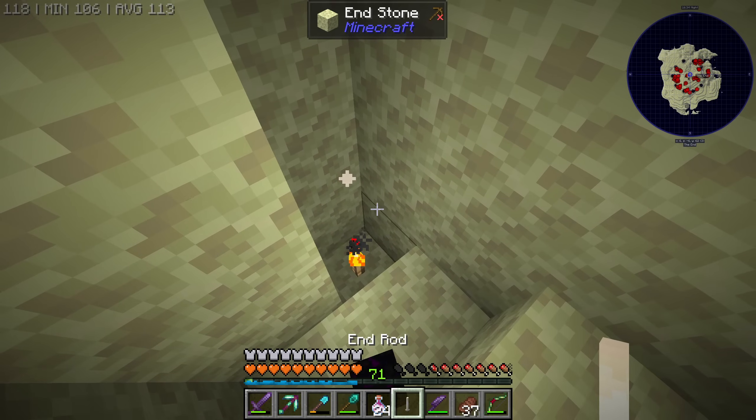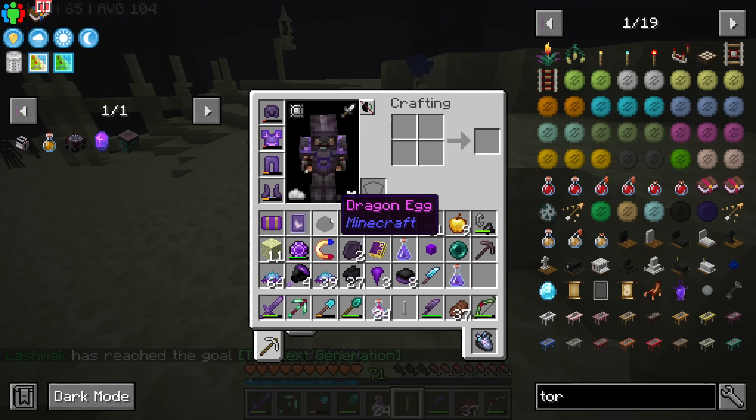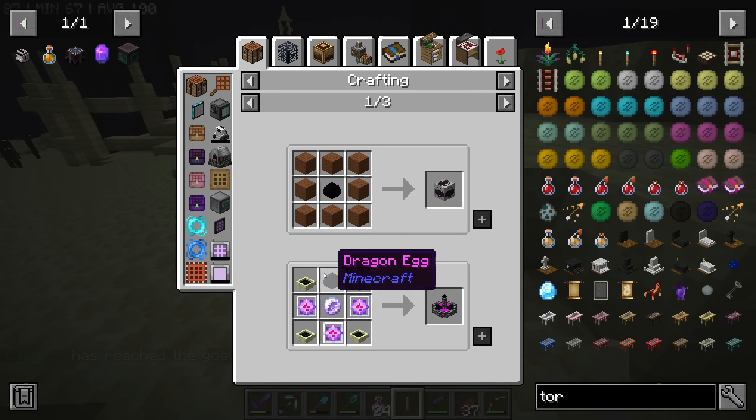Here's a torch — give me my egg. Thank you. Because I think in this mod you actually have uses for the dragon egg. See you at the base.